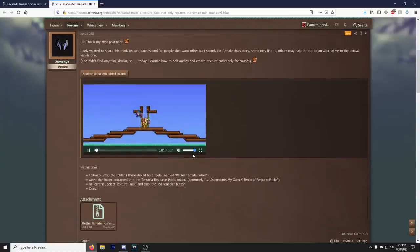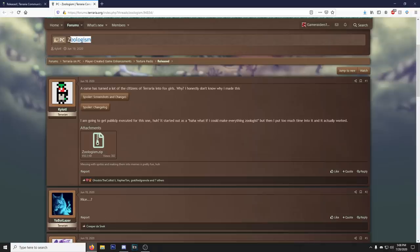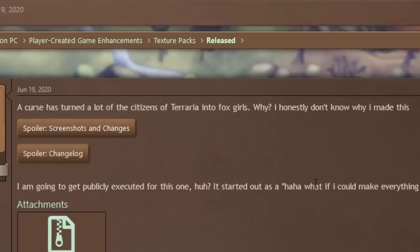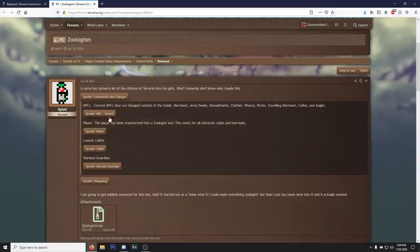This dude made a texture pack that replaces the female NPC sounds with a spoiler video with sounds - alright let's hear it. And then we got Zoologism - a curse has turned a lot of the citizens of Terraria into fox girls. The creator says: 'I honestly don't know why I made this, I'm going to get publicly executed for this one. It started out as what if I can make everything zoologist, but then I put too much time into it and it actually worked.'